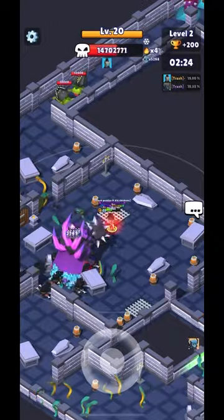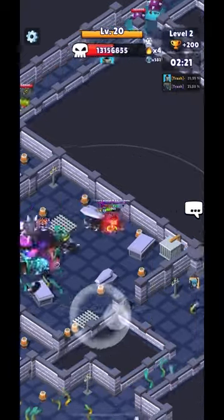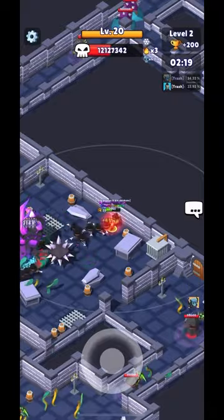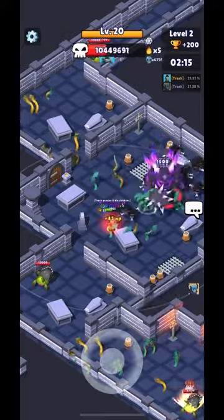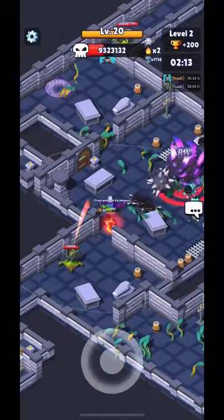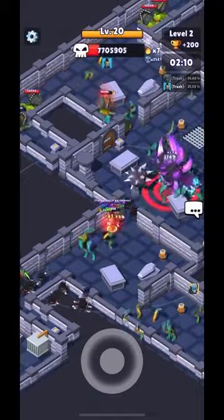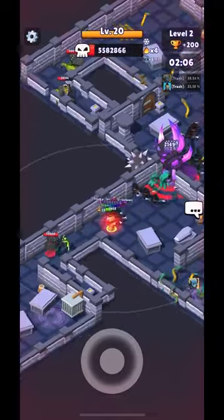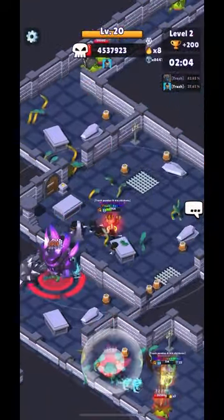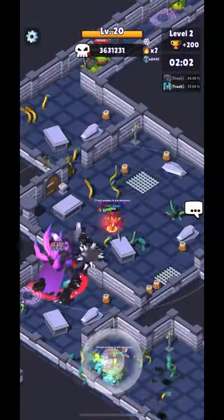Phantom is another good one. If you have any slow character — Protector, Snowman, Frozen Queen, any of them — it'll slow the boss down. And once the phantoms and ghosts build up enough, the boss will actually turn around and run away from you, making it really easy to just stand there and kill it on a no-healing wave.